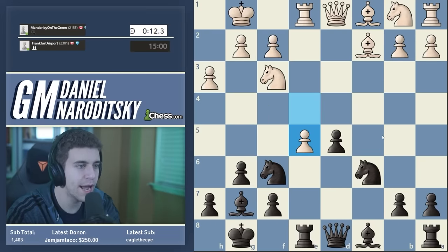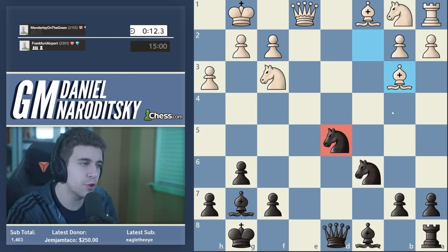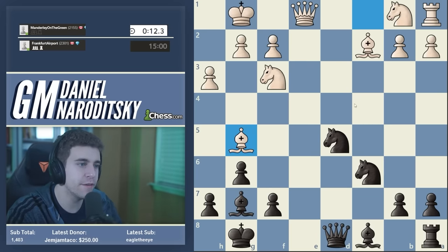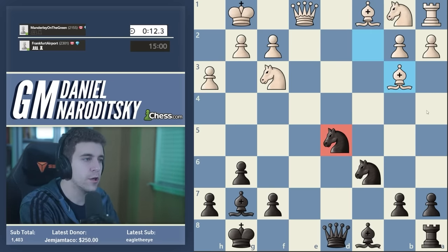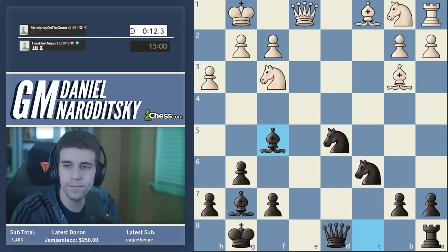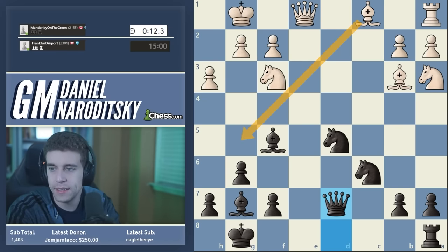In fact there are situations where you genuinely sacrifice on e4 and get massive compensation. This idea is very typical in the Sicilian — you push d5, allow e5, but then stick the knight in the middle, and this knight is really a beast on e4, attacking c3. This d5/Ne4 stuff should be filed into your database of typical ideas in many different openings. Our opponent took, we traded, and got this open center position which is more comfortable for black because we have the better pieces. Bb3 is a very very accurate move — a lot of newer players probably would have panicked here with white because it's really hard to find a move.